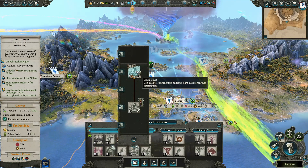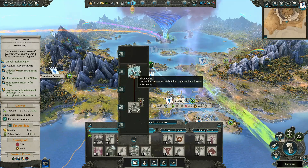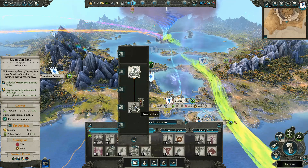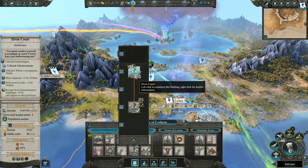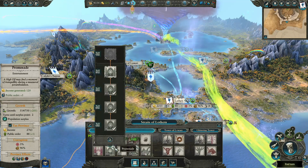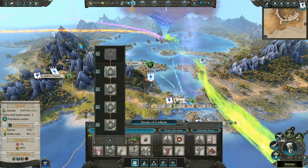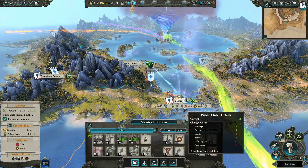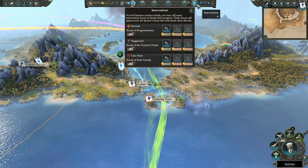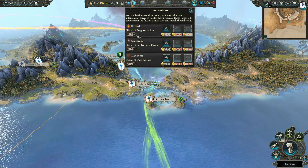Hero recruitment rank for nobles up three — that is actually really nice. It gives us the capacity to have one more noble and gives us a 20% bonus on our income from entertainment buildings as well. This other one just gives public order and income which we don't really need — well, we do need the income of course, but let's go ahead and end it there.